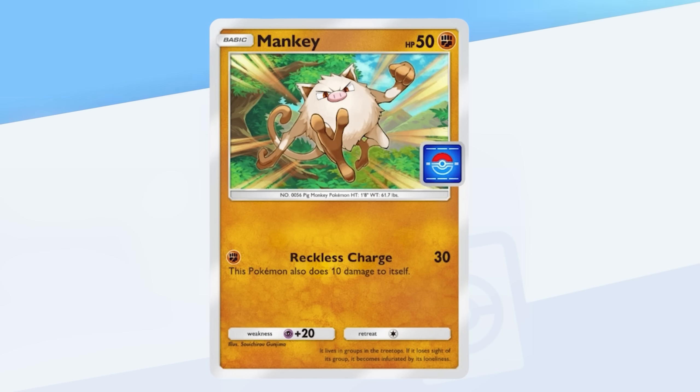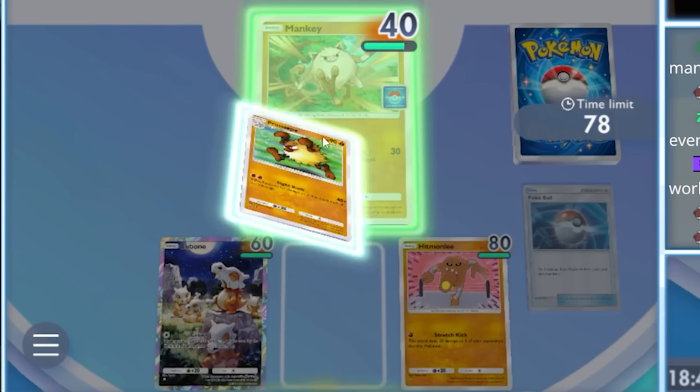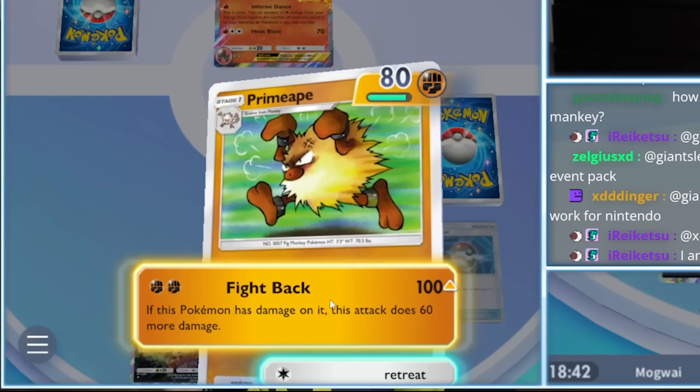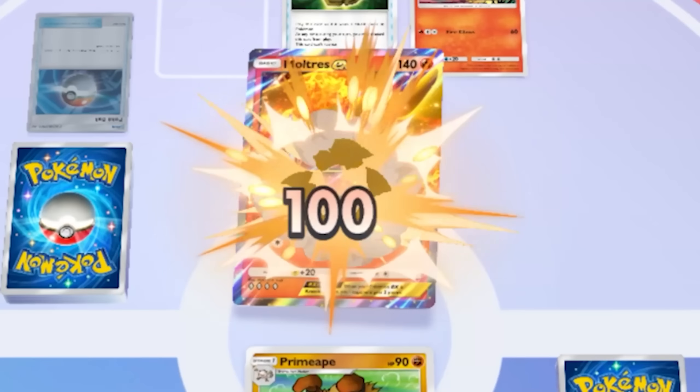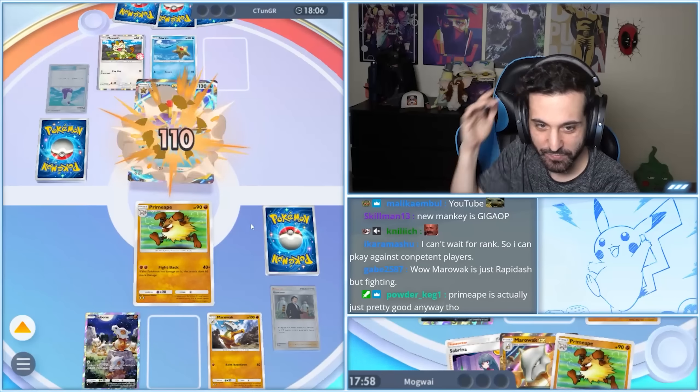Mankey's Reckless Charge allows it to deal 30 damage while also damaging itself by 10. This downside is actually a very positive thing, as it enables Primeape's Fight Back to hit for a whopping 100 damage. Going second, Mankey into Primeape allows you to deal 130 damage over two turns. For reference, Staryu into Starmie EX is considered the strongest opener going second, dealing 110 damage — we beat that by 20.